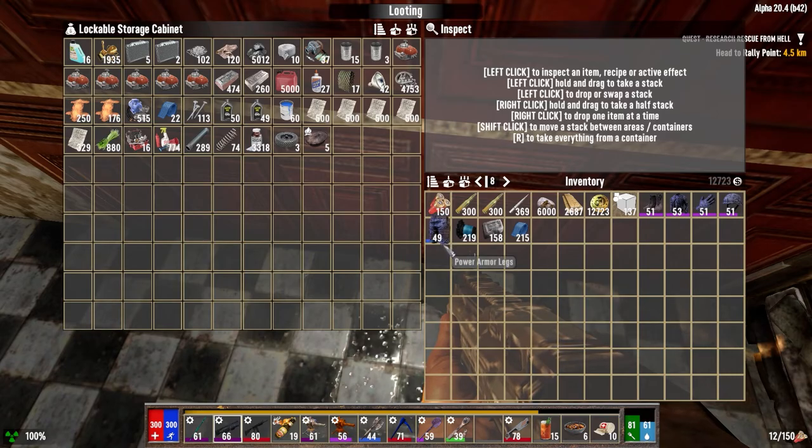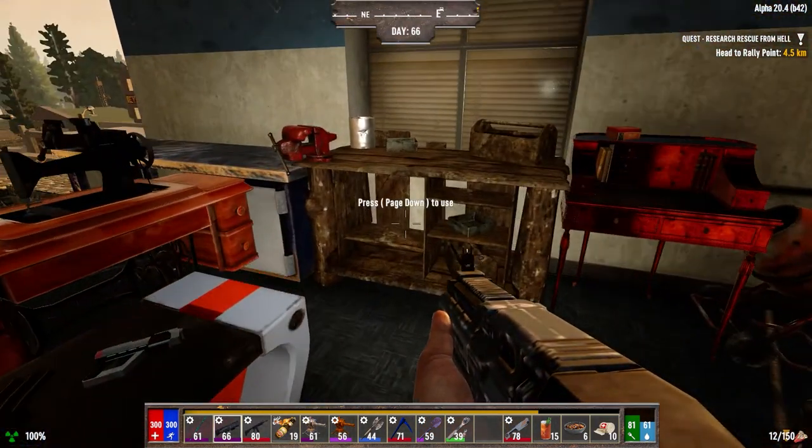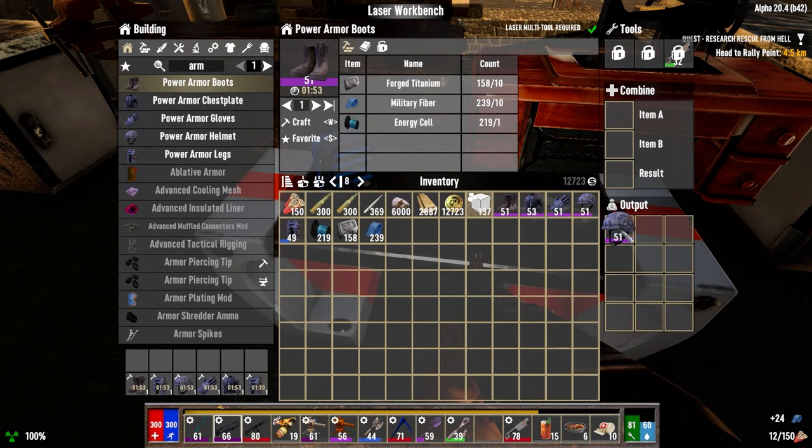I was making power armor last night. I got all of the military armor that we had and had to scrap. Well, I didn't have to scrap it — I should have been doing it all along. But we do need it to make power armor, and I want to go full power armor. The problem is I can only make maximum 51. It requires 10 forged titanium, 10 military fiber, and an energy cell per one piece, so I've been making a bunch of this stuff.